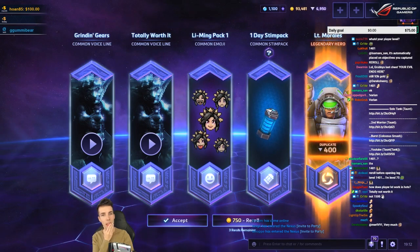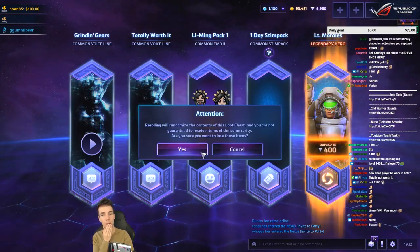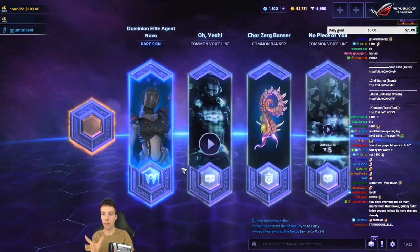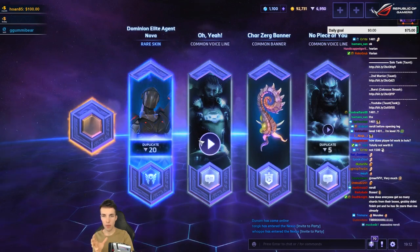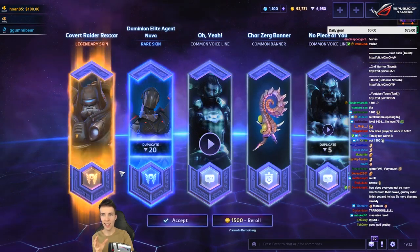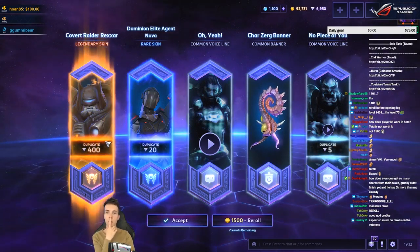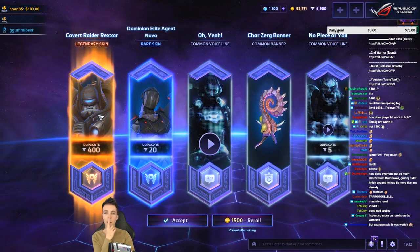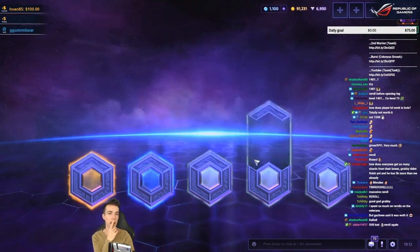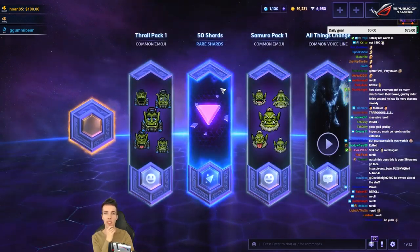I think we can do better here — let's see how much we do on the final five chests because I'm ready to re-roll this one. Okay. Better value — we get a duplicate rare and a duplicate legendary skin. We're gonna do better than that. That's good — 50 rare shards is better than a duplicate.